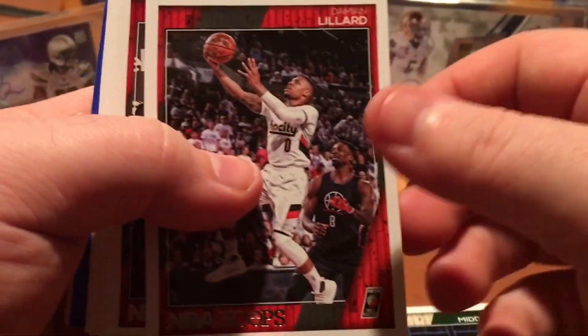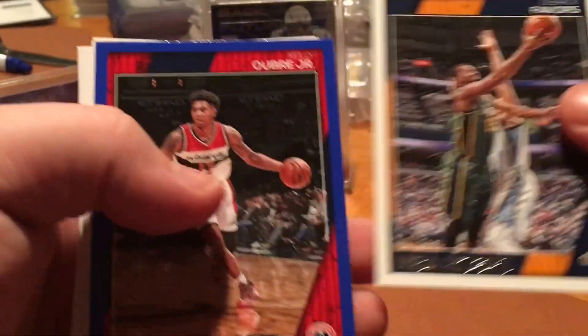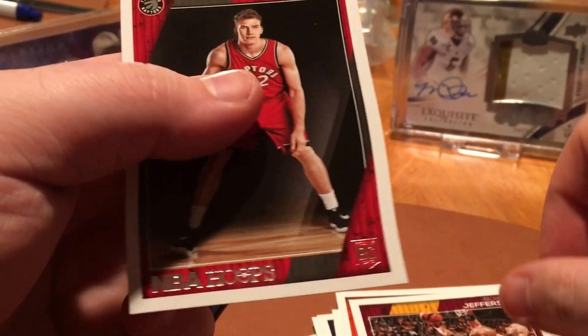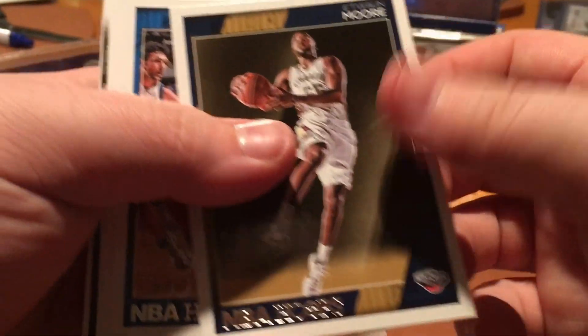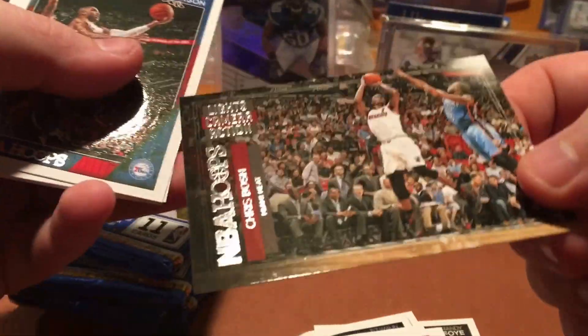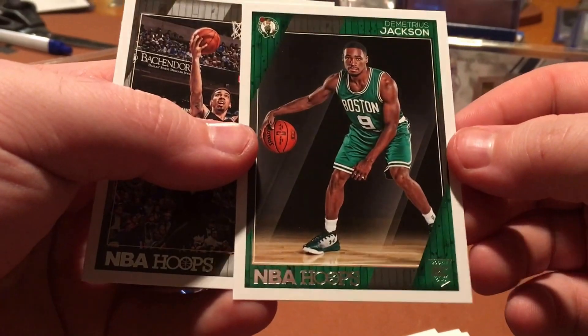Jimmy G Buckets, Torrian Prince, and Karl-Anthony Towns. Chris Middleton, Damian Lillard, Jared Sullinger. Derrick Williams, Tobias Harris, Derrick Favors, blue border Kelly Oubre Jr. Shabazz Muhammad, Tyler Ulis, Richard Jefferson, and Jakob Poltl — however you pronounce his last name, or maybe Yakub Poeltl. Randy Foye — I had no idea he was still in the league, wow. Lance Thomas, Etan Moore, Nikola Vucevic, Brandon Knight, Dennis Schroder. Lights, Camera, Action Chris Bosh insert — that's pretty cool. Gerald Henderson, Brandon Rush, Demetrius Jackson. Danny Green.